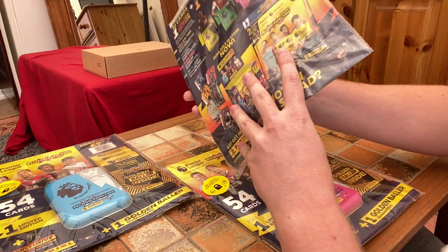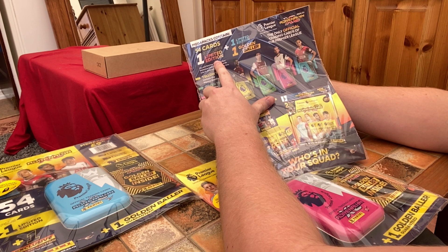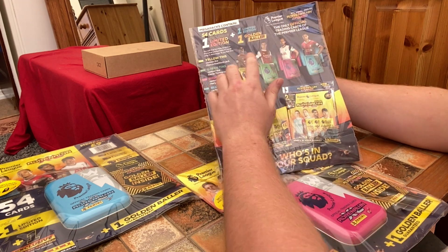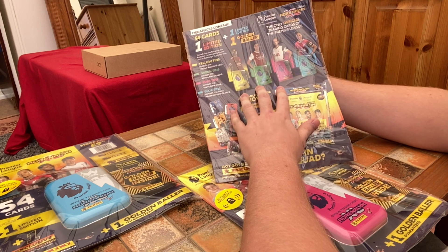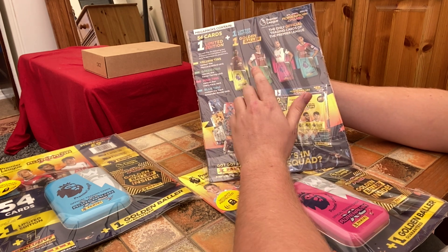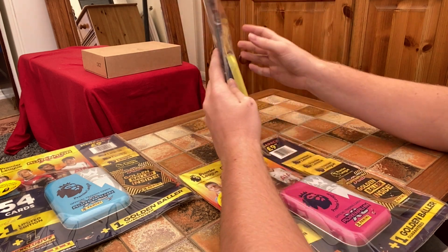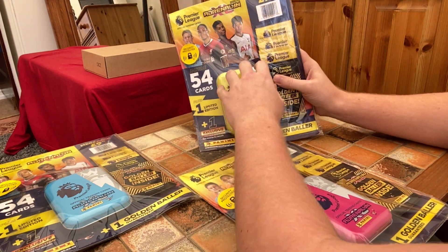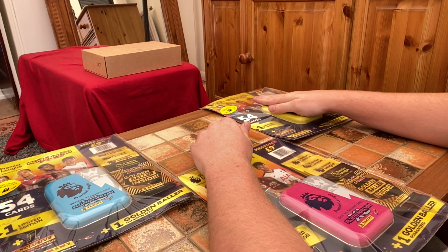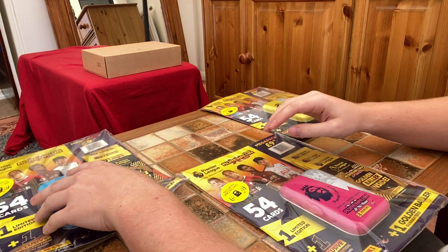So four tins we normally get. I'll show you what you get in them — you get 54 cards, one exclusive limited edition, one limited edition, and the big boy there: the golden baller, which everyone is after. There are four colour tins: yellow, pink, blue, and the green one we're missing. These are exclusive to Tesco's, so get yourself down there. They retail at £9.99, so really good price for what you're getting — 54 cards plus limited edition, exclusive, and golden baller. Great value.